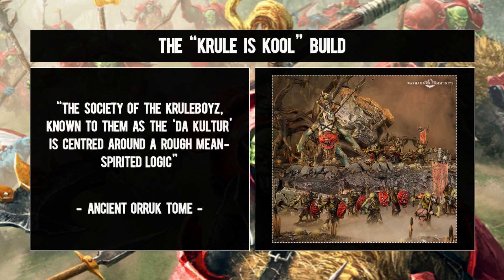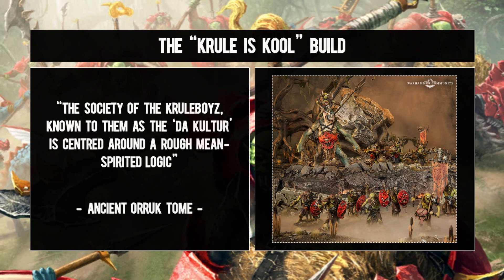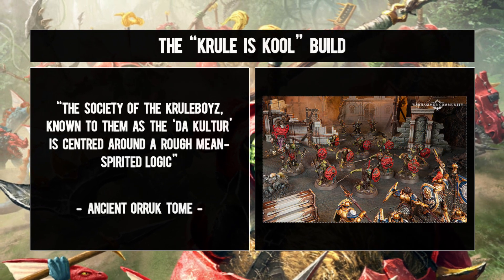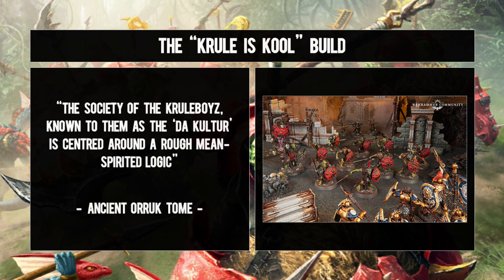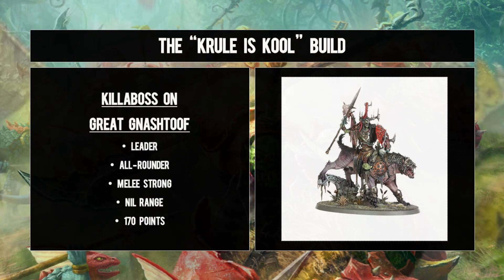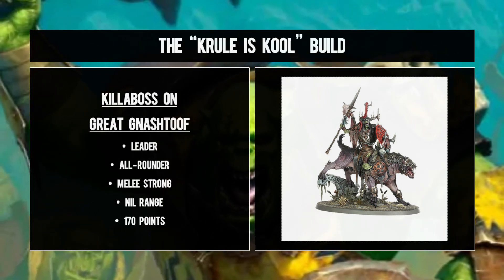By virtue of complete randomness, let's start proceedings with the 'cruel is the new cool' build. Much like every army, it needs a general, and here with the second longest name in your ranks is a Killer Boss on Great Gnashatoof - the signature leader found in the Dominion box and now part of a multi-piece kit.